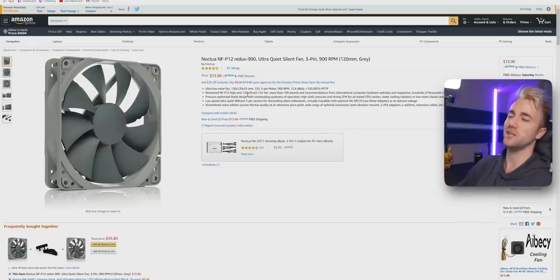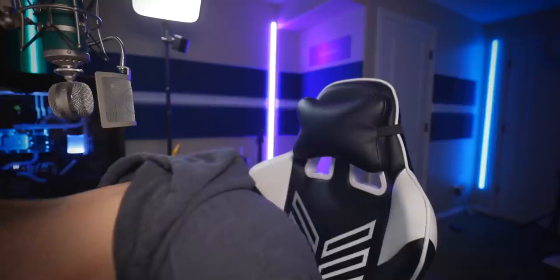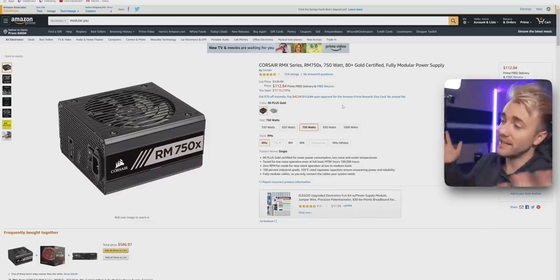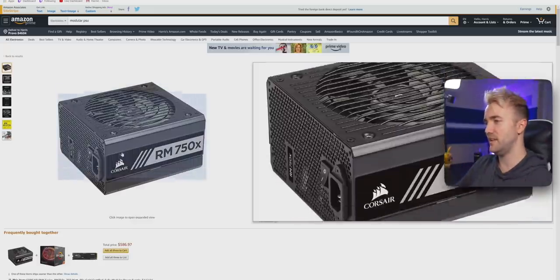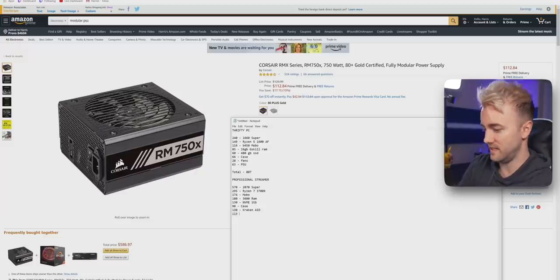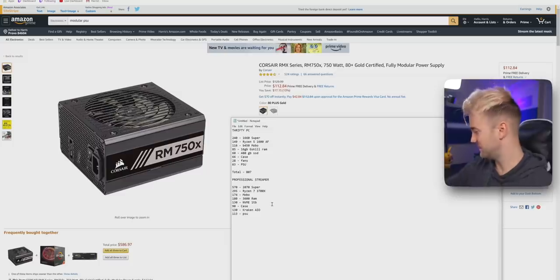For the PSU, the original choice is unavailable — everything is gone. Here's our replacement: a solid 750W 80 Plus Gold, fully modular PSU from Corsair. You know you're not getting screwed by some crappy little power supply with a trusted brand like Corsair. That's $113.